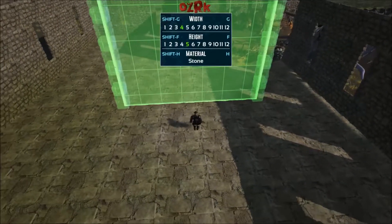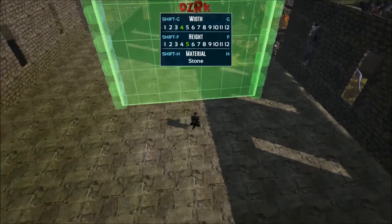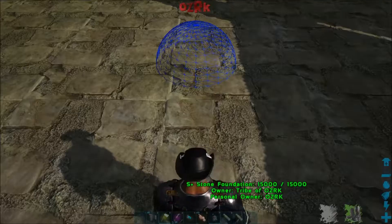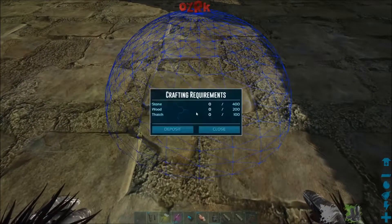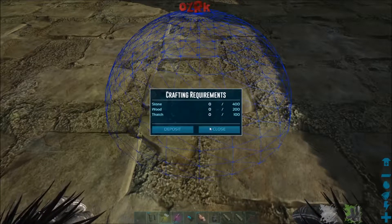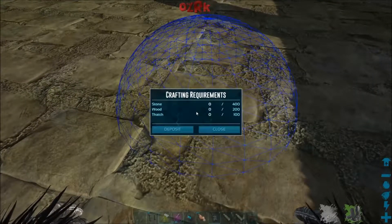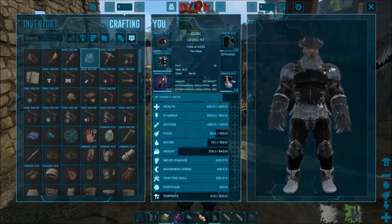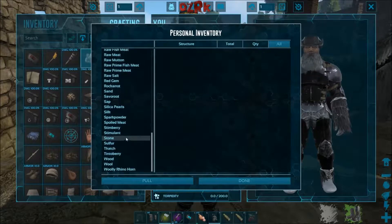Let's just try placing it and see what happens. Alright, so there's that. Maybe you have to build the gate? E is finished crafting. Crafting requirements: 400 stone, 200 wood, 100 thatch. So wait — 400, 200, 100. Can I do that? 400 stone. I don't think I have wood — I think I actually ran out of wood. I'm going to have to run out and get some more wood. I only need 200 though.